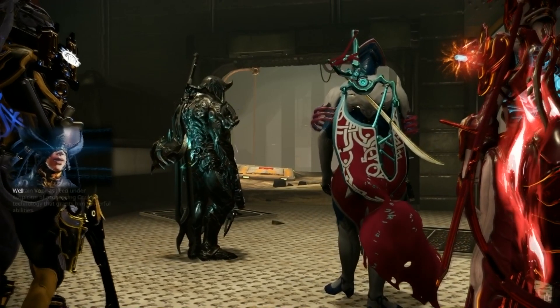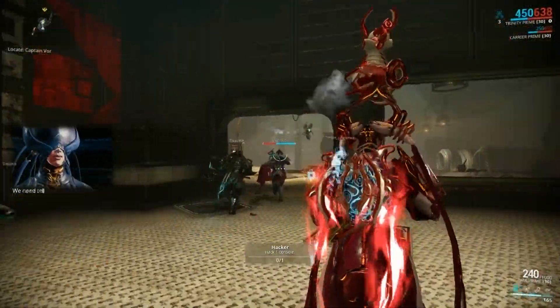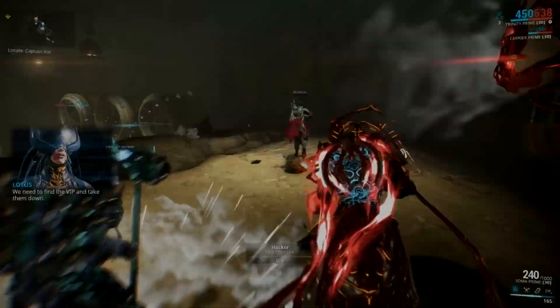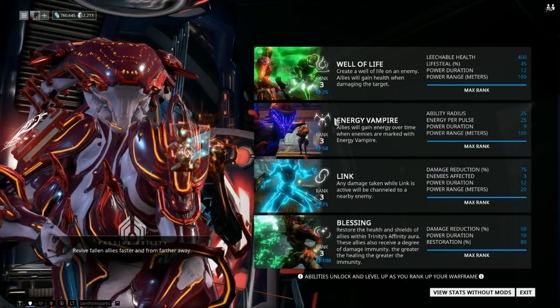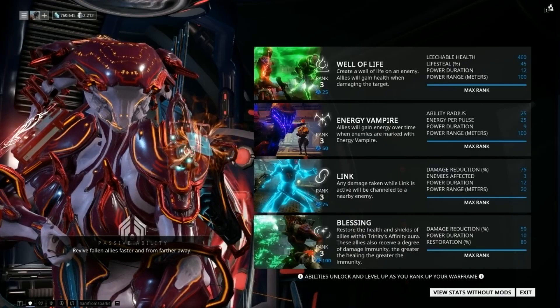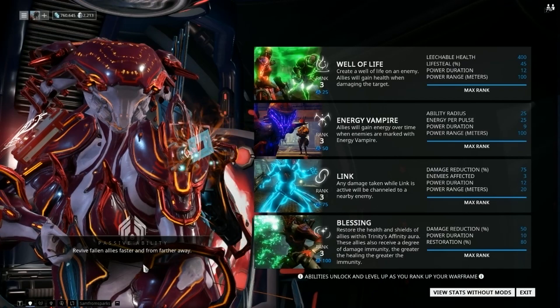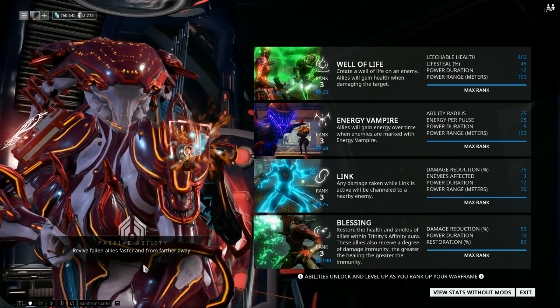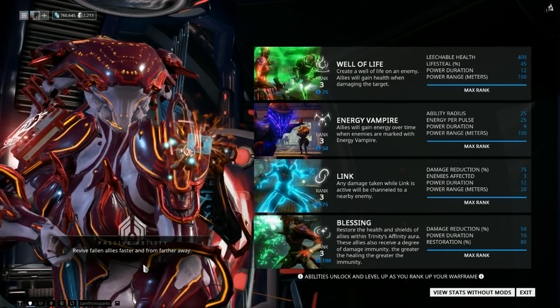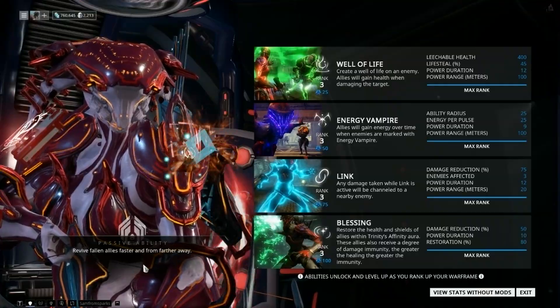Trinity Prime is one of the most wanted warframes in any type of squad because of her abilities, which are Well of Life, Energy Vampire, Link, Blessing, and for a passive ability she can revive fallen allies faster from further distances, which makes her even better, especially in dire situations.